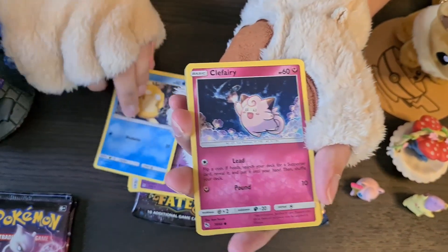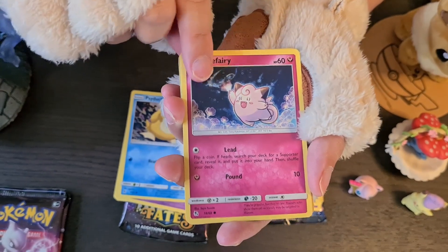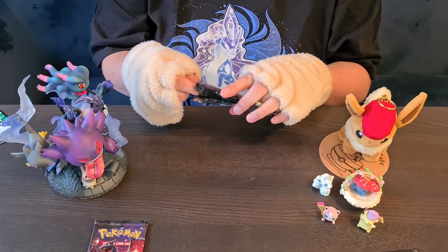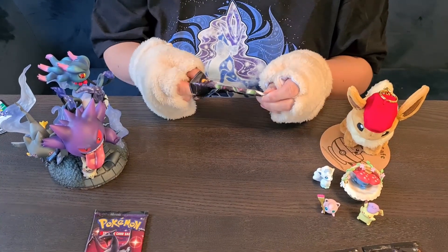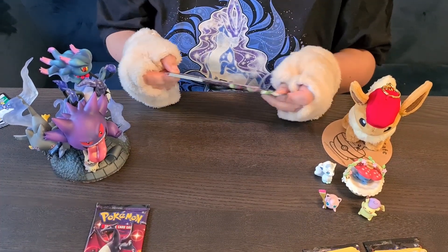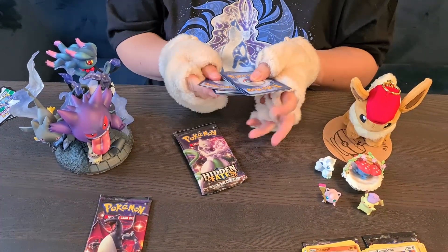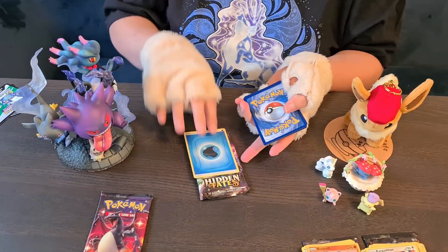Clefairy — I always liked Clefairy as a kid. Magikarp. These packs open a lot easier than the ones from the Shining Fate series. Okay, there we go again — one, two, three to the top. First one should be an energy, there we go.